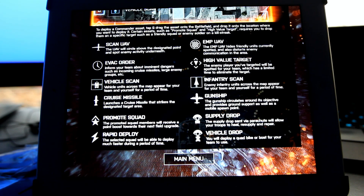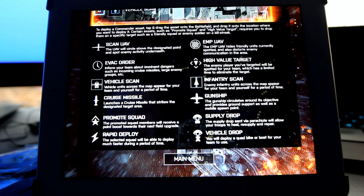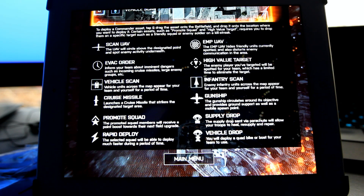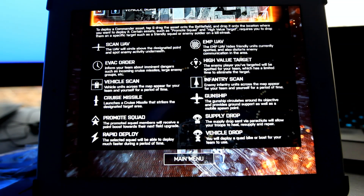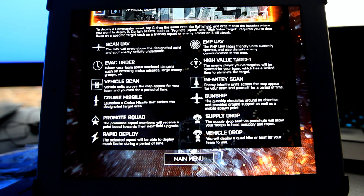One thing to note — a high value target. It says the enemy player you've targeted will be spotted for your team, which has a limited time to eliminate that target. That doesn't always work. I don't know how that's determined — I don't know if there has to be a commander on the other team, or if the person has to have a kill streak going.